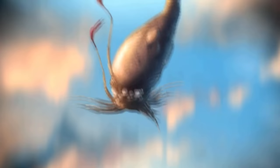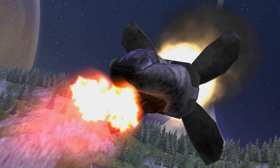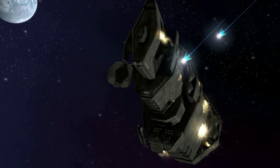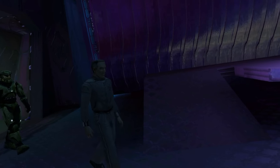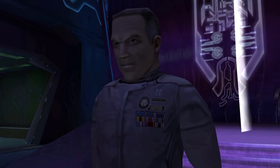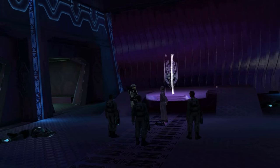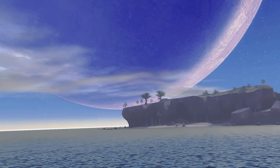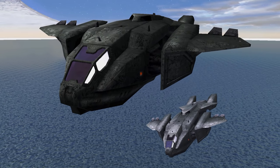But before I begin, a quick round up of events leading into 343 Guilty Spark. Master Chief and his AI companion Cortana crash land on the mysterious Installation 04, following an attack on the ship the Pillar of Autumn by humanity's sworn enemy, the Covenant. After rescuing the Autumn's Captain Jacob Keyes from a Covenant ship, Keyes reveals that the Covenant believe Installation 04 to be a weapon of some kind, a weapon they plan to use. While Keyes leads a squad to a facility where a weapons cache is supposedly located, Master Chief and Cortana head to an island rumoured to house a map room that will lead them to Installation 04's control room.